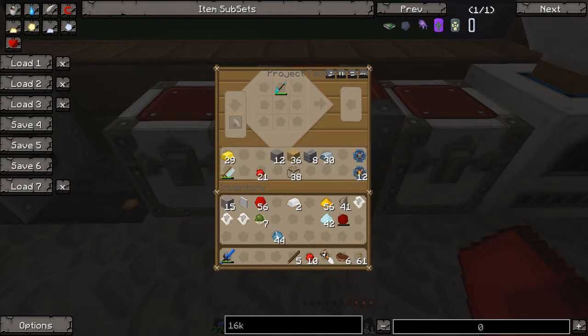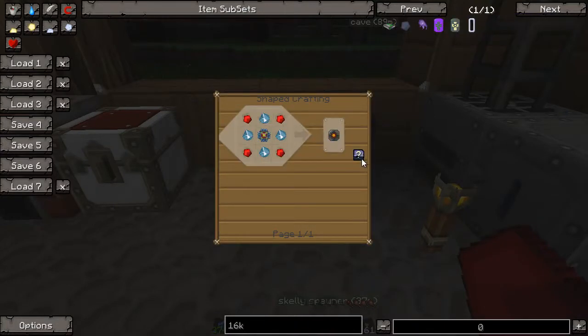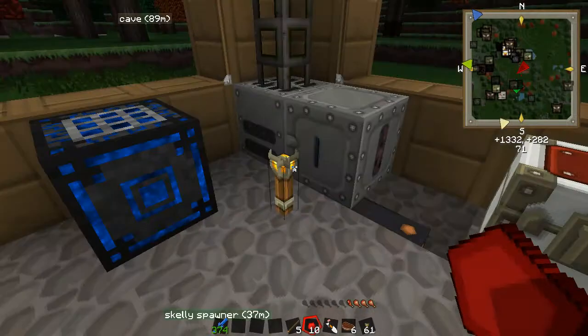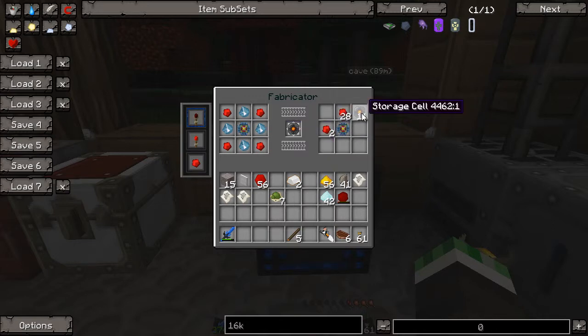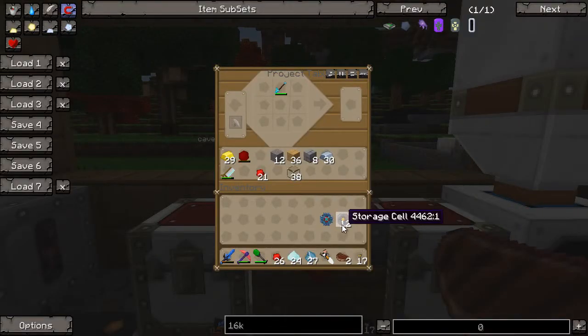Then we need redstone. Let's make our storage cell — basic processor, redstone, and crystal. We're going to do 16K storage block, storage segment, storage cell. We want to make storage cells, so we put in 12 processors, then crystals and redstone. We ran out of crystal — I'll just get some more crystal. So 12 storage cells.